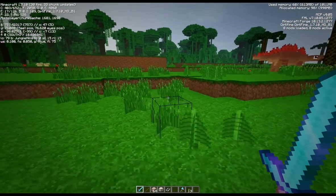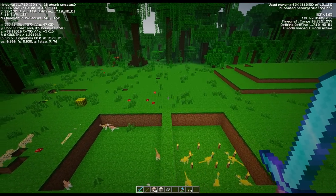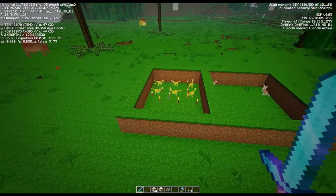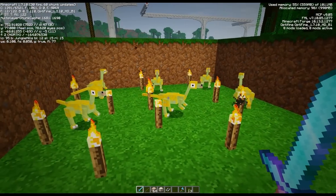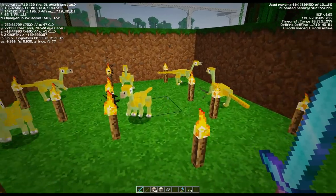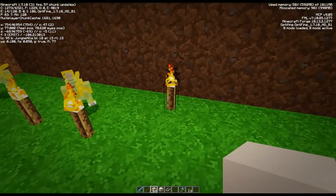Guess what - they've all hatched! Look at all these - they're identical, these are the Fossil and Archaeology ones and they do come in different colors. They've now all hatched quite happily!